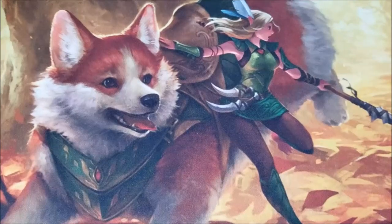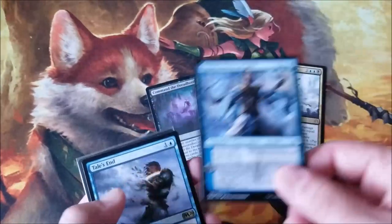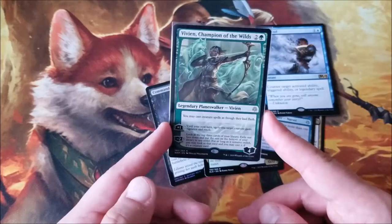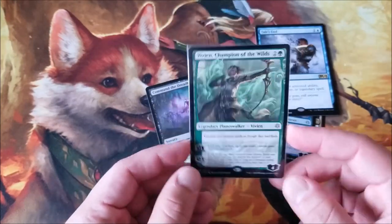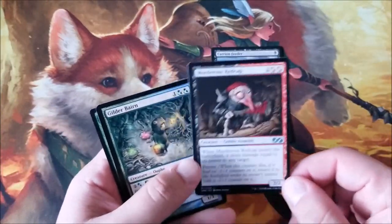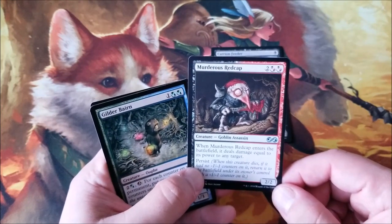I did not open these packs on camera — here are the rares. Nothing crazy until we get Narset and also a Vivien, Champion of the Wilds, which I consider to be a pretty good card. Not worth a lot of money, but it's essentially Yeva with a little bit of a power boost. Some commons and uncommons: Carrion Feeder is a pretty good sac outlet for black decks, Murderous Redcap is a loop card that kind of works with the persist and the +1 counter interaction.